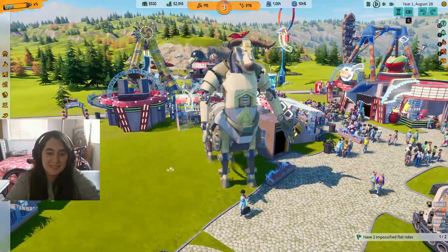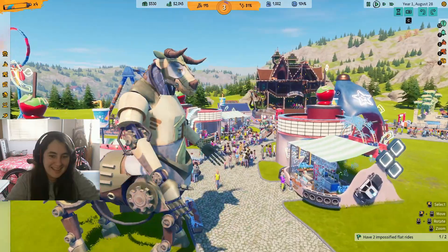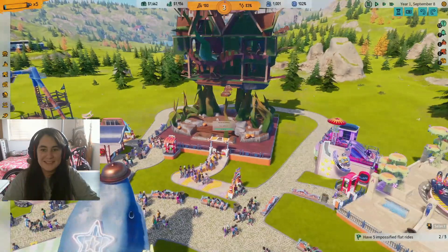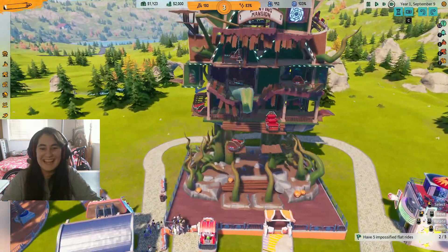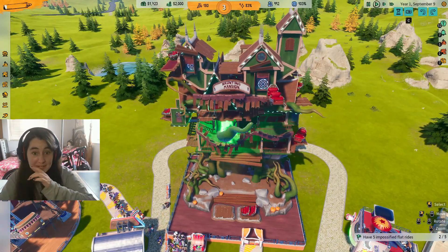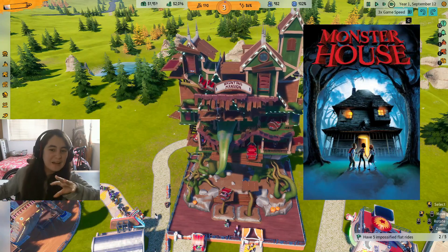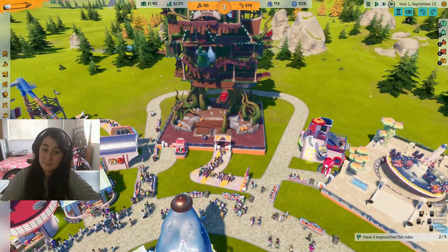That's a mechanical... Mino tower? I don't know. You should definitely have one of these in your park. It's going big — look at that. You know what it looks like? It looks like the house from Monster House. It actually even has the eyes and the mouth — I think it's inspired by that movie.